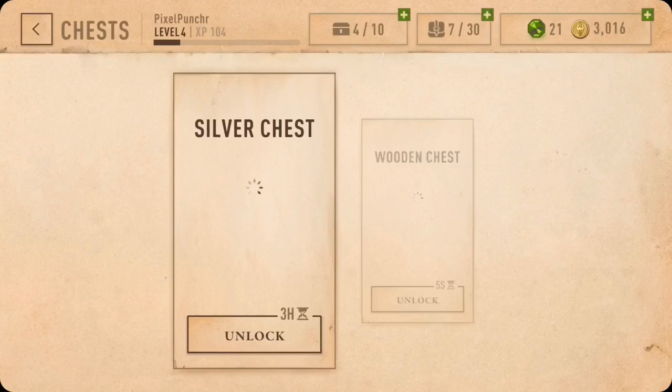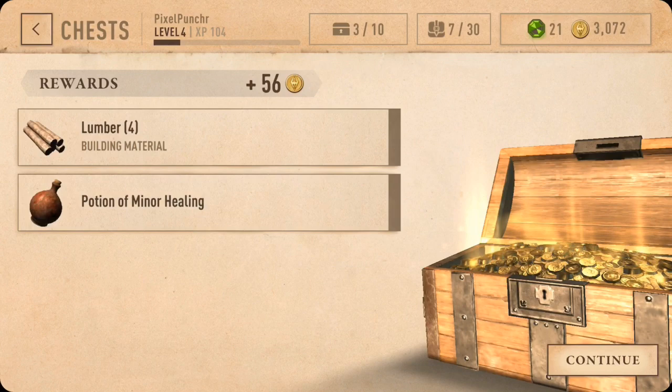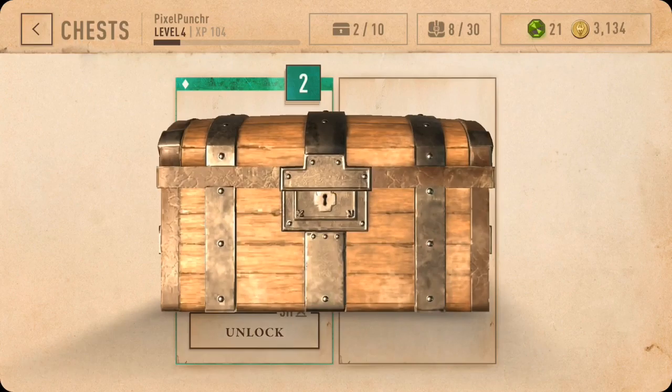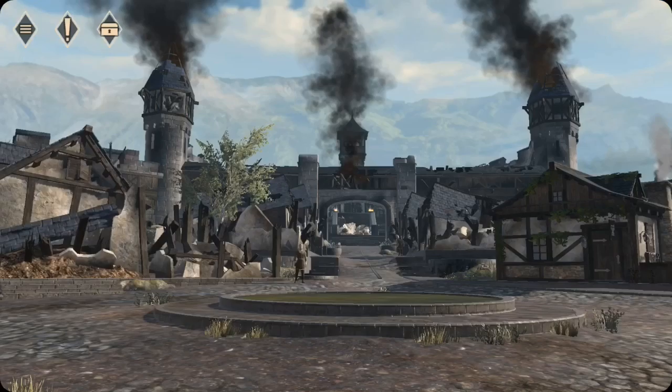Let's go check our other chests — got a couple of wood chests we can open up. Looks like you can only hold a max of 10 at a time. We got some potions, some lumber, Iron Warhammer and Lumber. Very nice.